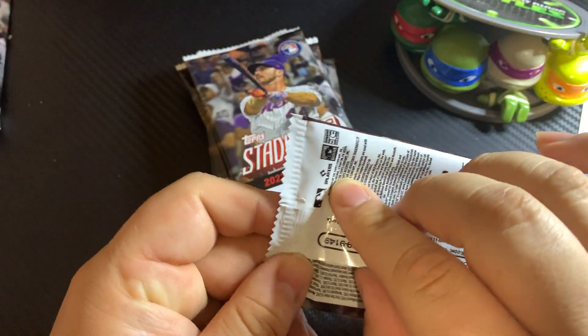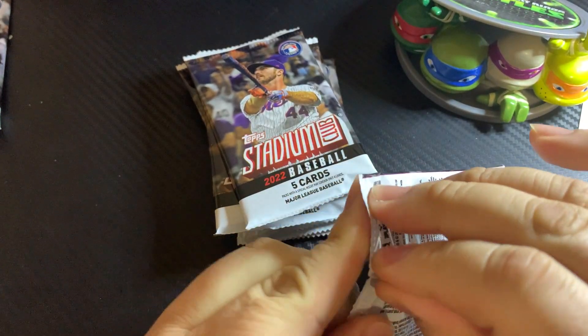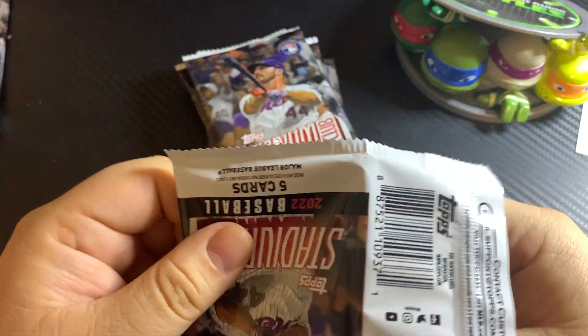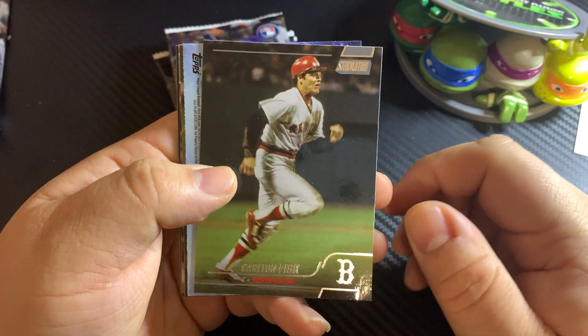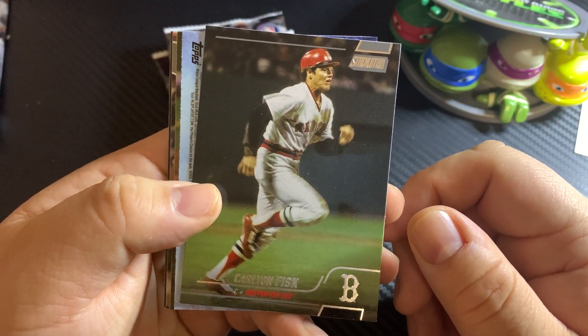It's been a while since I opened up some product. I've been going to the store here on base, and there just isn't a lot of product that I'm interested in opening up. There is product, don't get me wrong, but I'm not trying to waste my money either. Carlton Fisk — there's a card here.